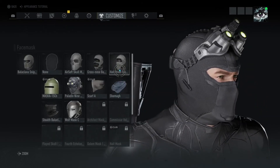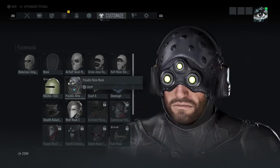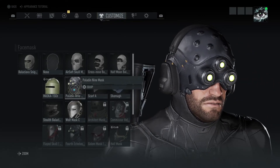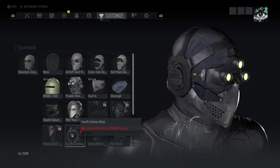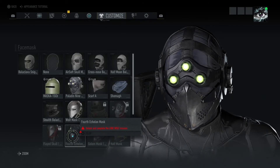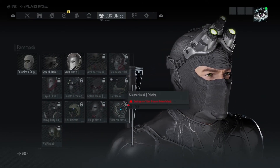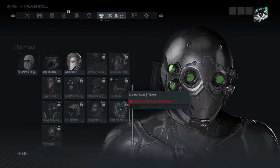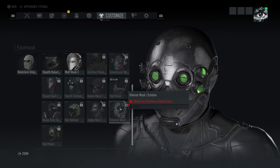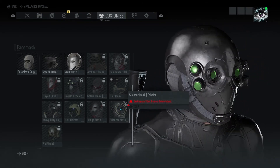For masks, you have Paladin Nine, which is part of the PMC — that's pretty cool. And then you have Fourth Echelon — now this is my favorite, look at that, that's awesome. And then you have the Silencer mask, which in my opinion has too many green circles on it. They could have gotten rid of the two vertical side ones on each side, so you just have two eyes instead of a lot more.